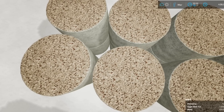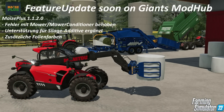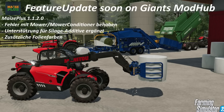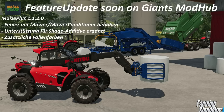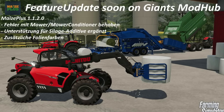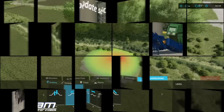Lastly today, Maze Plus will be getting an update soon to version 1.1.2 with changes and bug fixes — specifically fixing an issue with mowers incorporating silage additive for Groovile DLC foragers, balers, and loading wagons globally for custom Ace Plus crops, and adding new custom foil colors. Farming Agency says 'soon' on Giants Mod Hub, so take that as you will.